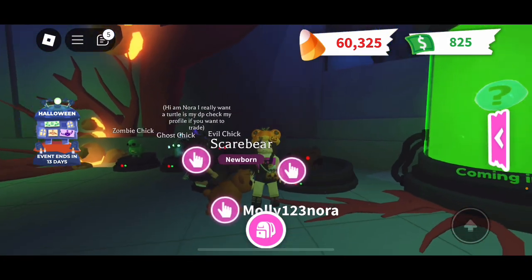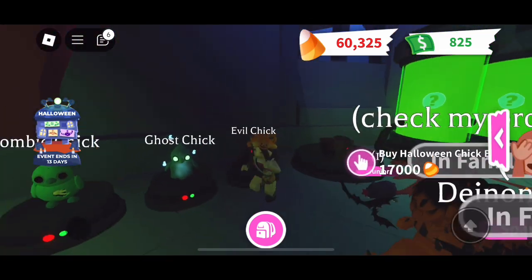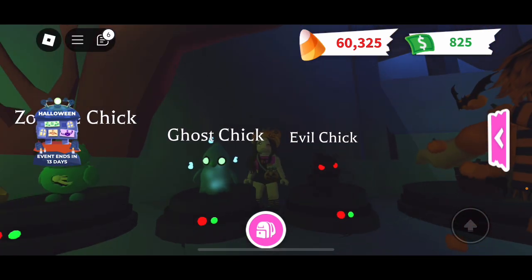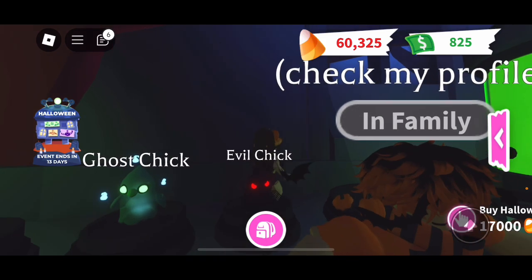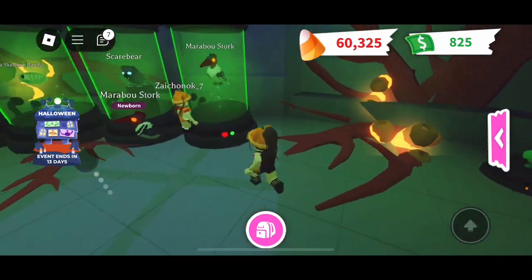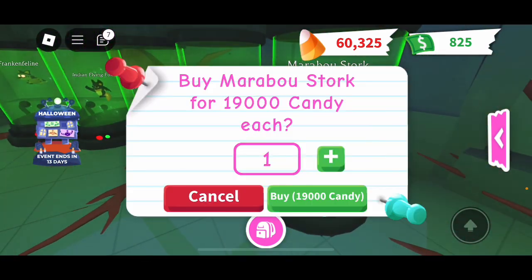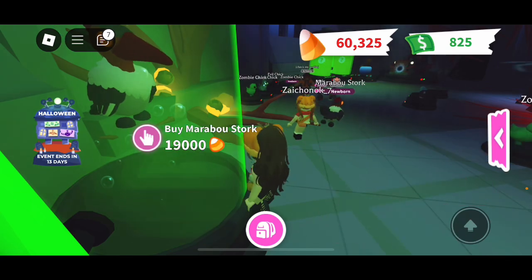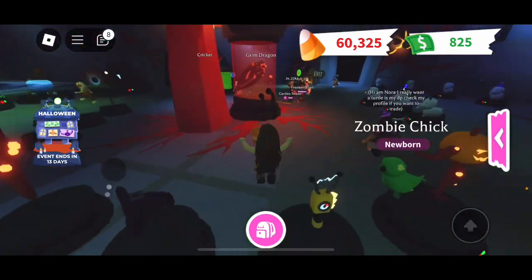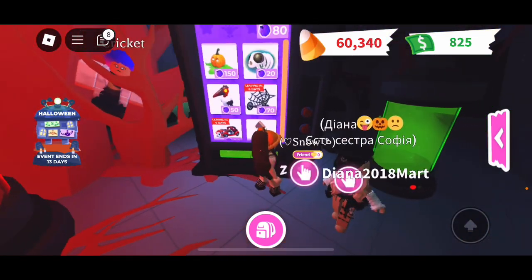I can buy the Halloween checkbox — wait, I'm supposed to open it from a box! I'm so excited, I can literally open the front box. The coolest one is the ghost chick — look at all of them! This one is the cutest, this one is the scariest, this one is the coolest in my opinion. And Scare Bear — I still haven't bought it.